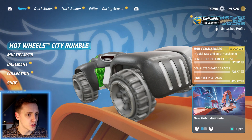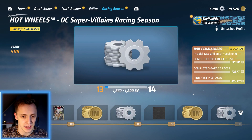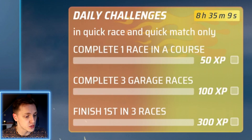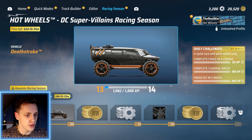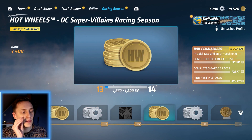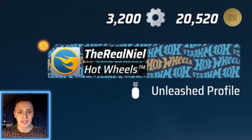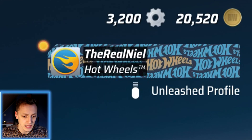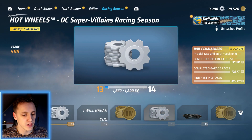Here we are in the menu and we are first going to take a look at the racing season, which looks pretty good. I'm already level 13 and you've got daily challenges right now: I need to complete one race in a course, complete three garage races, and finish first in three races. We are going to race three races in this video, so let's hope we can finish first in all three. There are some really cool cars here. The amount of coins they are giving away for free is absolutely insane — coins and gears. Right now I've got 3,200 gears and 20,000 coins. Every two levels you get 3,500 coins for free and 500 gears as well.